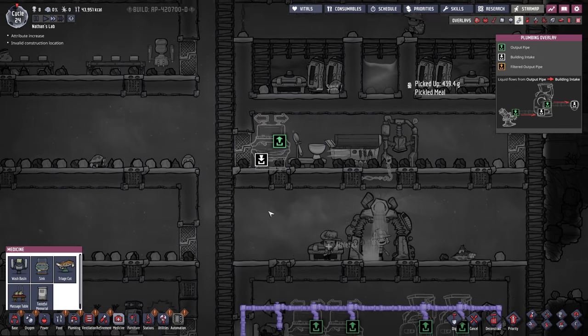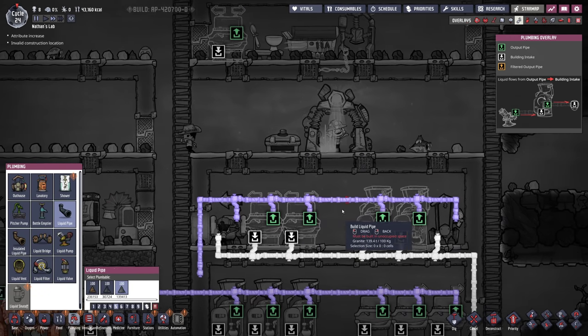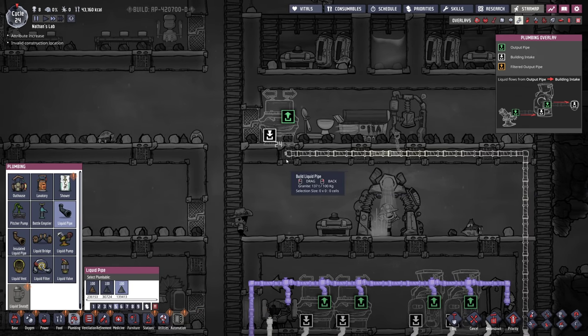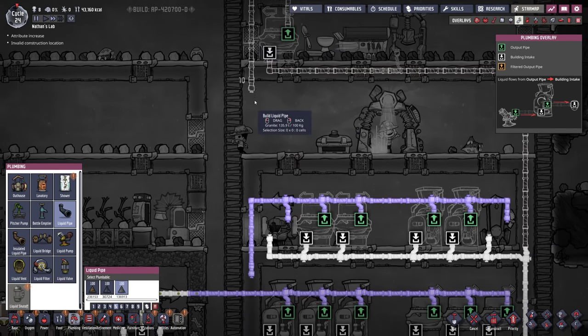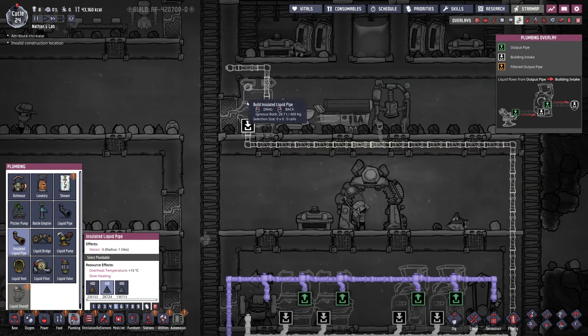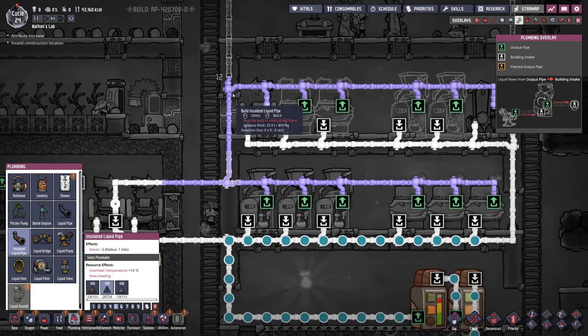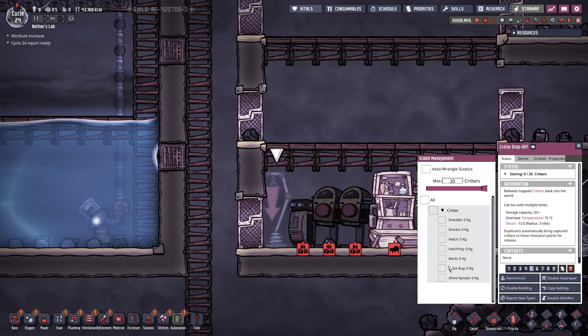I almost forgot - we wanted to place a sink here as well, which means we need to include it in the loop somehow. So the fresh water is gonna continue right here into the sink. And then the germy water is gonna come out here joining. The polluted water, of course, should be an insulated pipe. We want to bring hatches and hatchlings into this drop-off point. We still don't have the sedimentary rock - so that's a problem. However, we have something else, which is the butcher station.